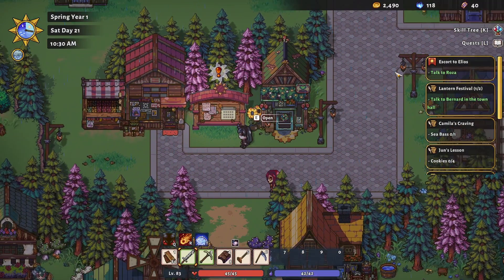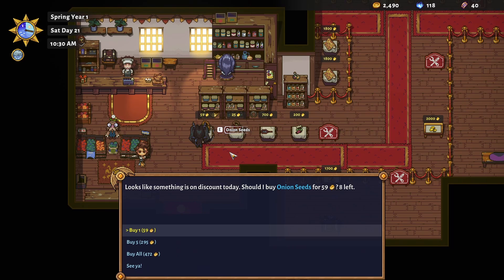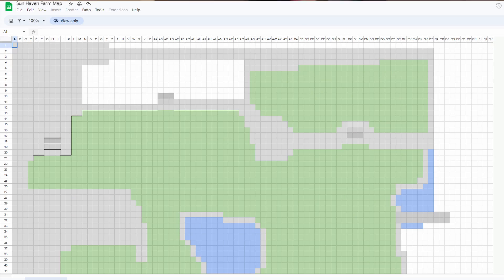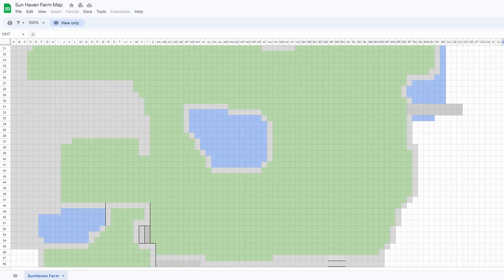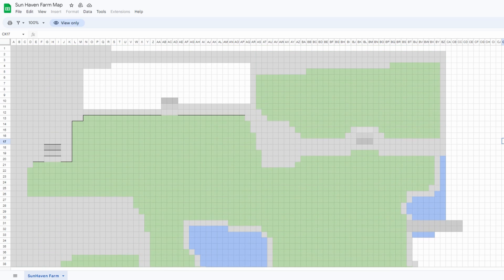The general store is your anytime crop spender and always has two crops at a discounted price at the front of the store. They refresh daily if bought out. Starting out, you'll want to take advantage of that as much as you can. Another thing I found posted on the Sun Haven subreddit is a farm planner posted by user LunaKaty. If you like to make your farm look aesthetically pleasing, here's a little farm planner on Google Sheets to help plan out where you want to place things. I'll leave this linked in the description as well.